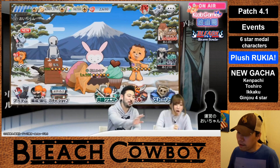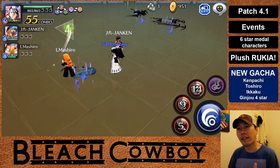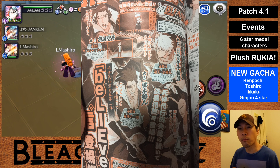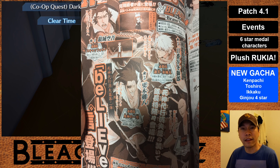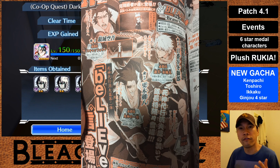There is an image posted on Reddit detailing the next double chance gacha on Japan. Apparently it's going to be Fullbring Kenpachi, Fullbring Hoshiro, Fullbring Ikaku, and a four-star Ginjo in his base form. This image from Reddit is all we have to go on, but it's safe to say these characters are confirmed. It should be available on JP at the end of this month, and I'm assuming they'll be available on Global at the end of February.